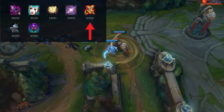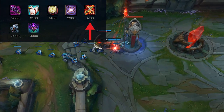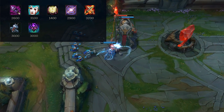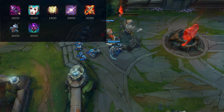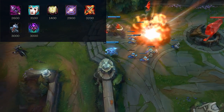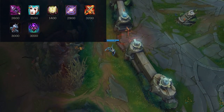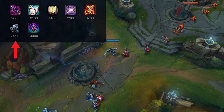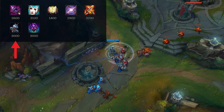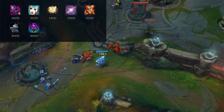Lich Bane is really nice since Diana uses her abilities a lot, and she's usually auto-attacking right after casting. Combining this with her third strike passive does so much damage. It also has AP, some mana sustainability from the Sheen component, and makes your next auto after an ability deal massive damage. Take Banshee's Veil into oppressive AP mages — you get magic resist and a spell shield, which is super good into Syndra or LeBlanc.